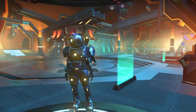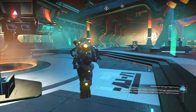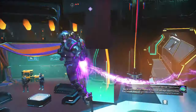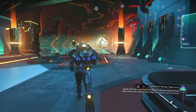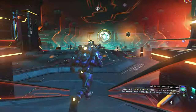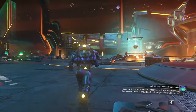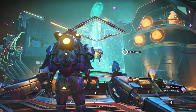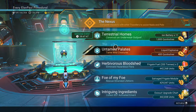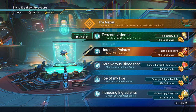We're going to keep this for now. I like it. We're going to stick with this through our whole anomaly mission. So let's get started. I'm sure we're all wondering what it is — although by the title, you probably already know before I do. Terrestrial Home — we're going to construct an underwater outpost. How fitting. Let's go ahead and do that.